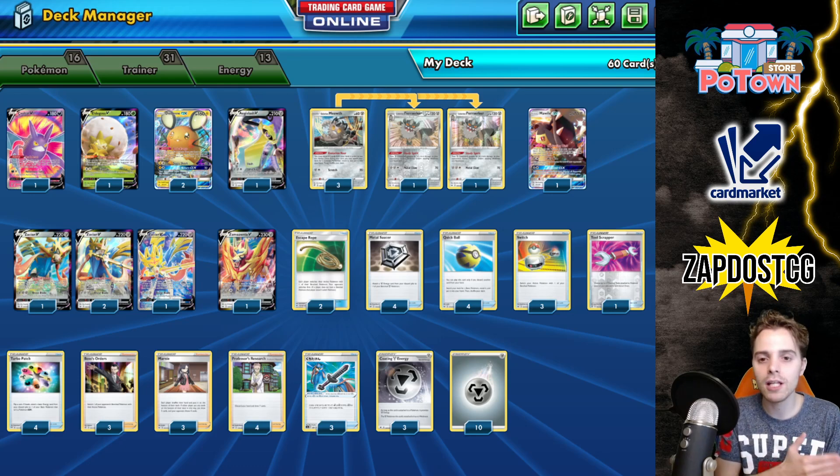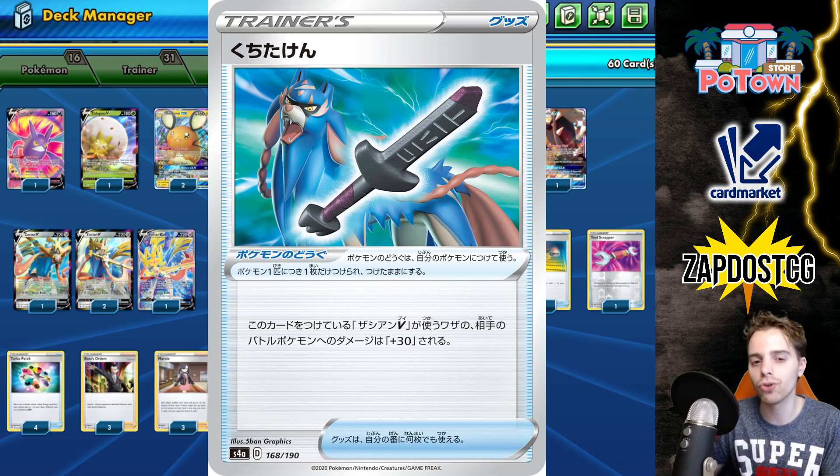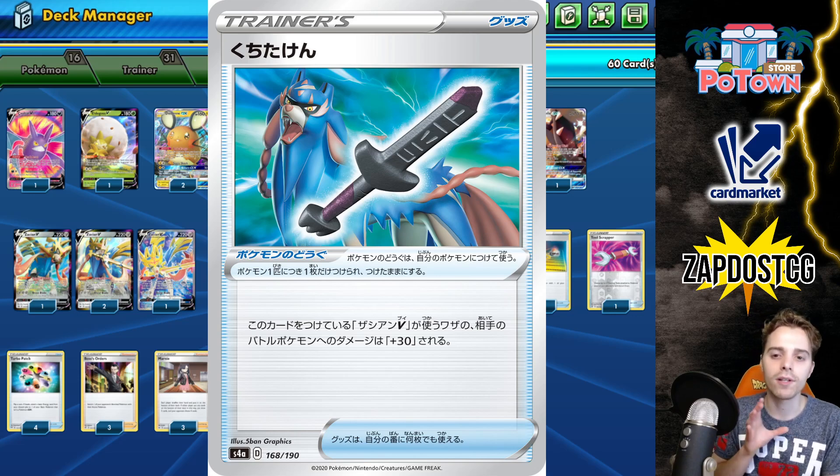In the past, we relied on ADP to buff Brave Blade up to 260. Now it's no longer needed because we're getting a card called Rusted Sword. If you attach this to a Zacian, you deal 30 additional damage. So attaching it to a Zacian V, you're going to be able to hit 260 with Brave Blade — that's before applying weakness and resistance. We have three copies of the Rusted Sword in here just to make sure our Zacians are hitting 260.